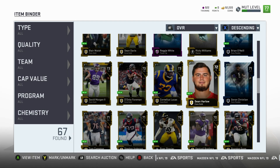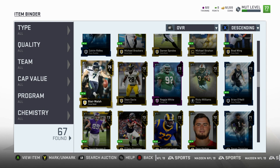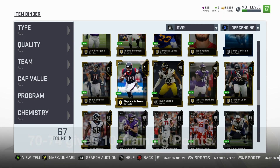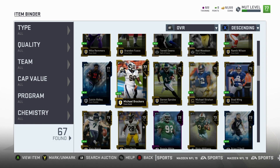If you go up to a 72 overall, you see that he goes for 10 training points. 73 goes for 10 training points. A 75 is the first card that sells for more than 10 training points — this one sells for 15 training points. So the threshold is that from overall 70 to 74 you're only going to get 10 training points. Keep that in mind as we go throughout the rest of this video.